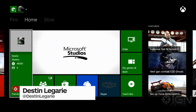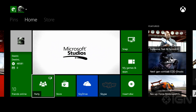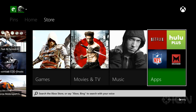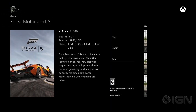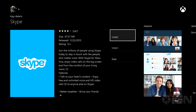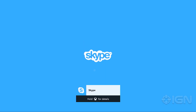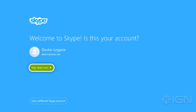What's up everybody, Destin Laguerre here, and I wanted to show you how to use Skype on your Xbox One. First, you need to get it installed. To do that, you're gonna have to go over to Apps and then find Skype. Once you find Skype, just click Install. Once it's installed, launch the program.